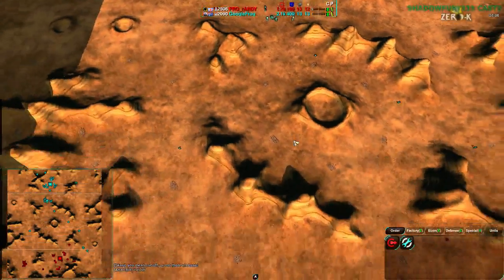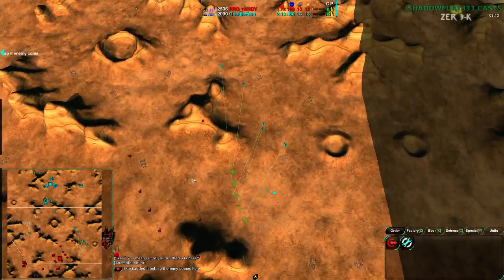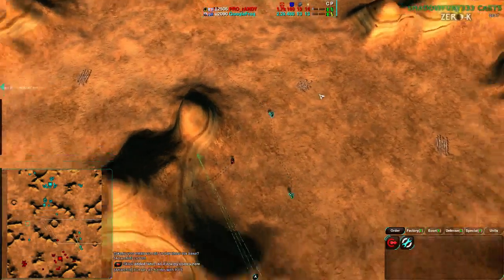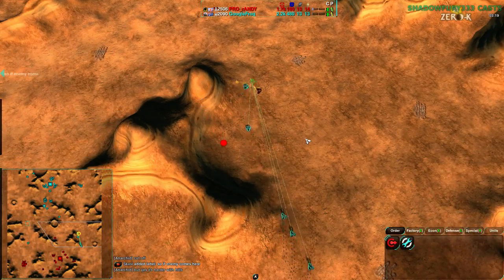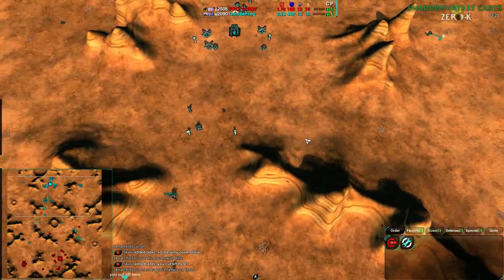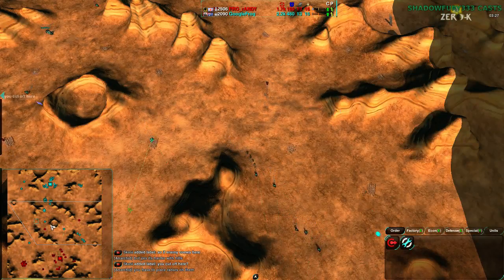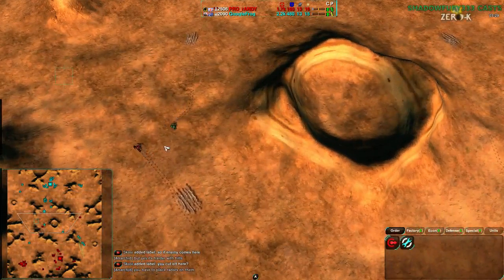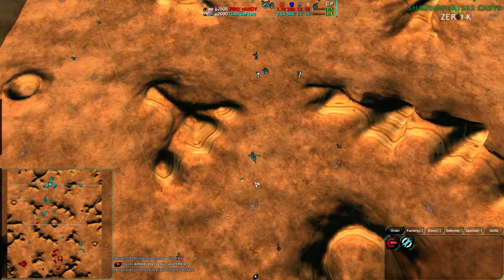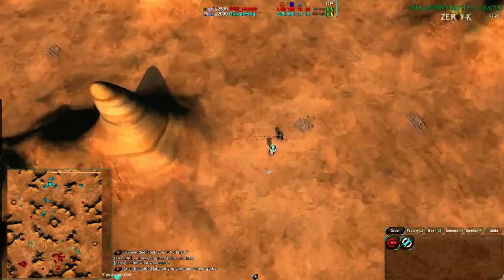Google Frog keeps two glaives back, which keeps your opponent on their toes — they can't go all the way back to base. If they counter-attack you can attack again, and knowing that, they don't even bother to counter-attack because you have that soft contain on them. The defender finishes in time on the right side.